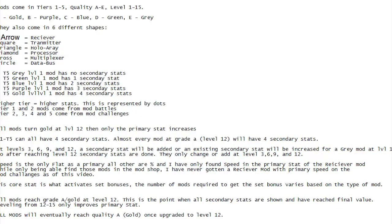An example of how tiers work: a T5 gray 5-star level 1 mod has no secondary stats. A T5 green 5-star level 1 has 1 secondary stat. A blue T5 5-star level 1 has 2 stats. A purple level 1 has 3 stats. And a T5 gold level 1 has 4 secondary stats — you already know what stats you're getting right away. So the higher the tier, the higher the stat. Tier 1 and Tier 2 mods come from most mod battles; I've been getting tiers 2, 3, 4, and 5 from the challenges.